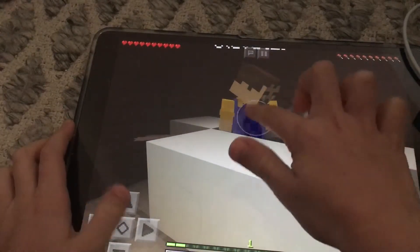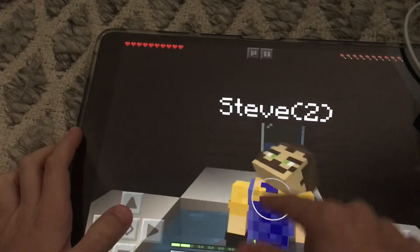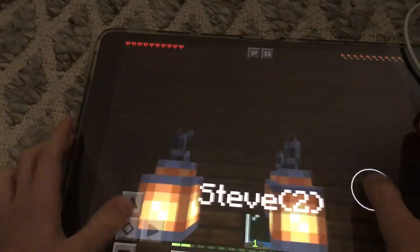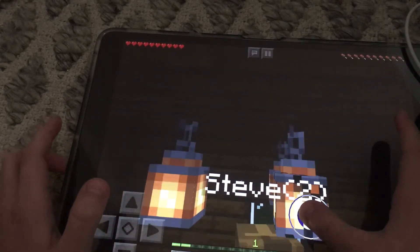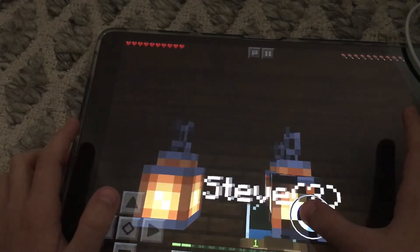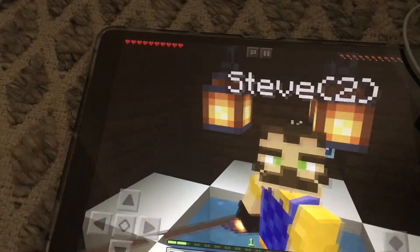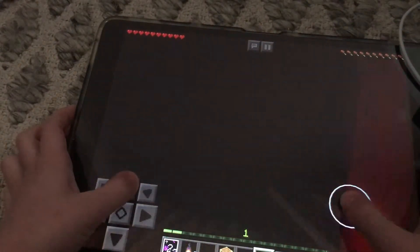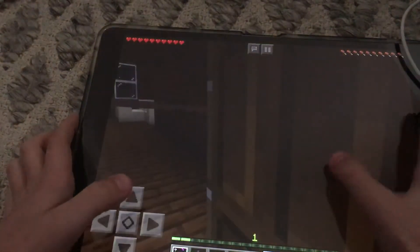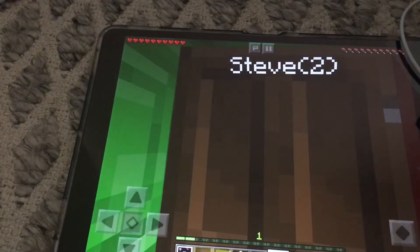Oh my god! How can he see me? I'm punching him! Flurry up! What are you doing? What the hell? I think he can see me! He's staring at me! Look, I kicked you! Get out of here guys! Let's hide here! He's so scary! He's right there! Maybe he's in the other cupboard where I put my sleeping pills.